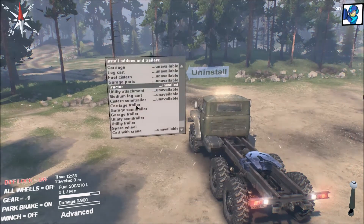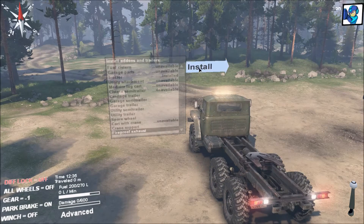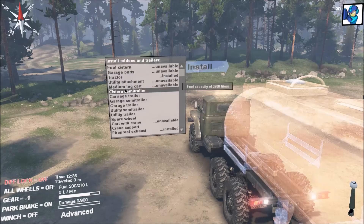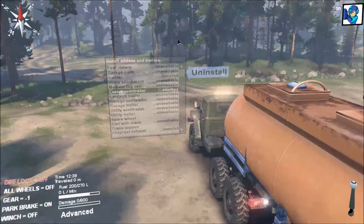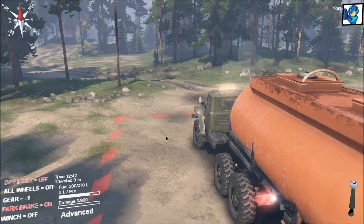You know what, let's try it — why not? Let's haul the cistern semi-trailer. There we go. We're really having at her this time, so let's try her out. You can see how big this is. The trailer is empty right now — you have to take it to a fuel depot if you want to fill it.